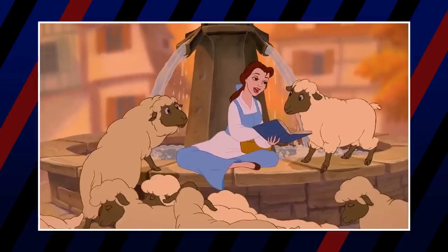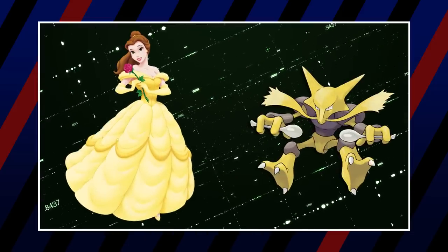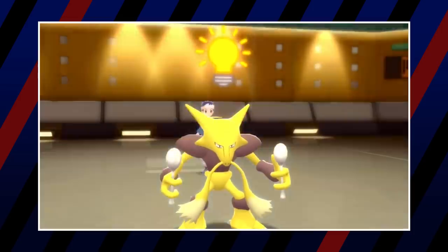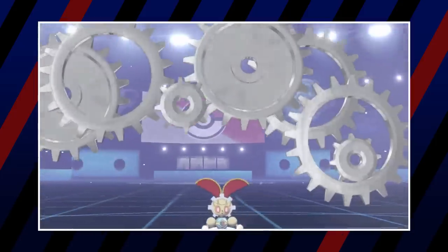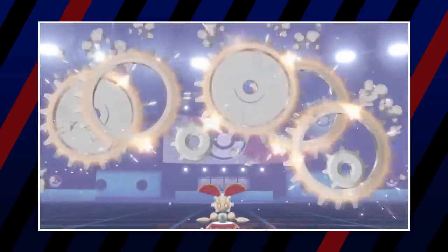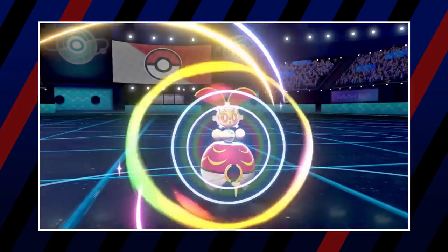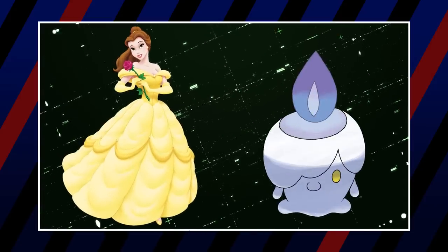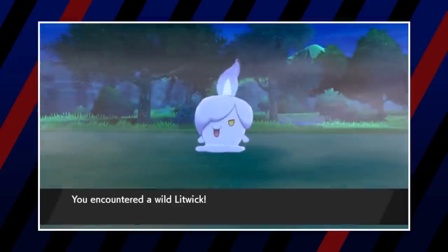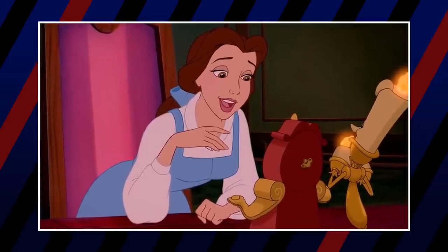The next princess is Belle from Beauty and the Beast. Belle is very smart, and her team reflects that easily. First, Alakazam graces her team to represent Belle's intense intelligence and quest for knowledge. The next member is Magearna, a steampunk Pokémon similar to Belle's father's inventions — Belle loves her father and would likely want a Pokémon that reminds her of him. Next is the candle Pokémon Litwick, representing Lumiere, the candelabra and singer of 'Be Our Guest,' who helps Belle during her time in the castle.